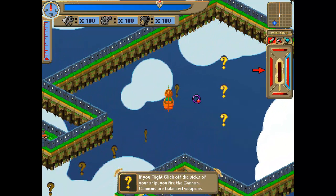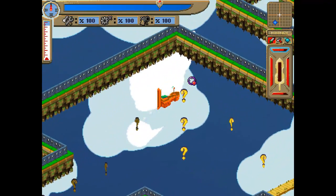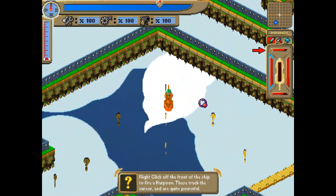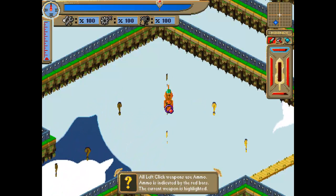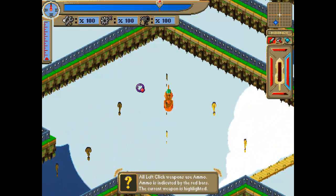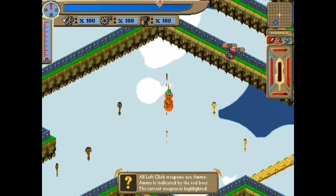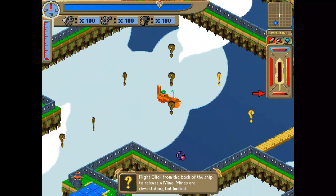If you right click off the side of your ship you fire cannons — cannons are balanced weapons. Right click off the front of the ship to fire a harpoon; these track the cursor and are quite powerful. All left click weapons use ammo, indicated by the red bars over there. The current weapon is highlighted — looks like a sword. I get the blue highlight here.